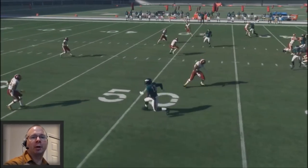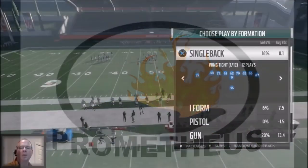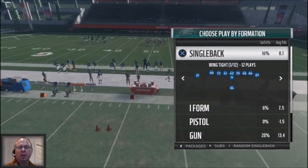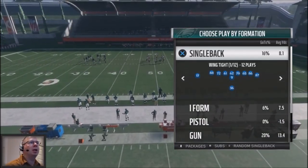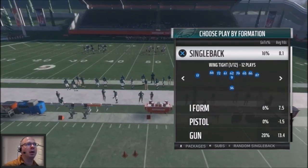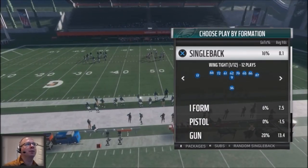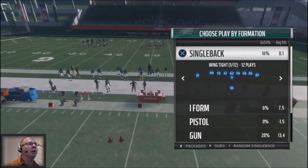Use this corner post route to attack your opponent for big yards. This is Full Game Prometheus, the only YouTuber that gives you full games with all the tips and schemes — I show you the good, the bad, and the ugly. We're going to break down the Philadelphia playbook, which my Patreon patrons overwhelmingly requested, starting with the first formation: Single Back Wing Tight.